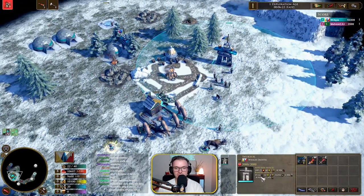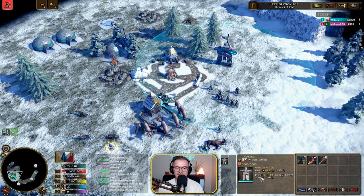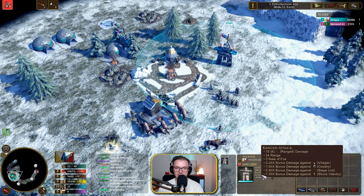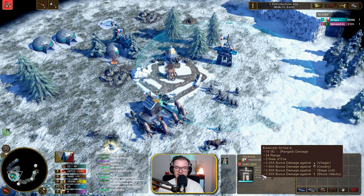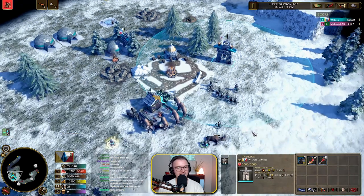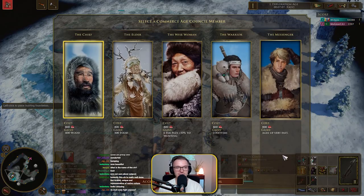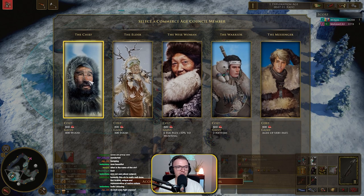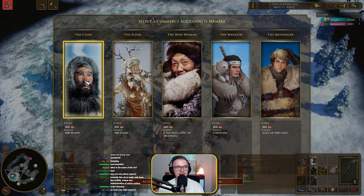The outpost is actually like a Chu Ko Nu — it fires 15 attack six times. So it shoots 15 damage each, six times, like a Chu Ko Nu. That sounds ridiculous. And this is what I love — one of the ones I love the most is the Chief. Look at how the Chief looks. Absolutely brilliant.